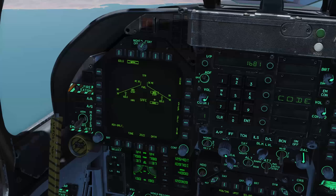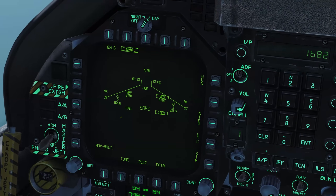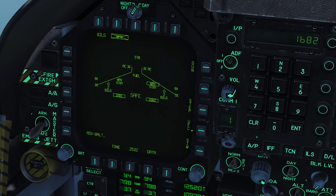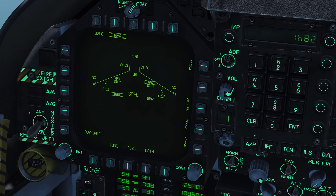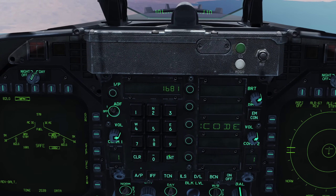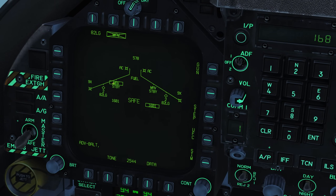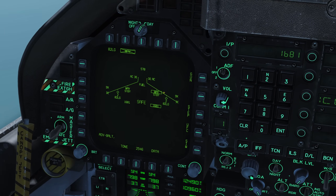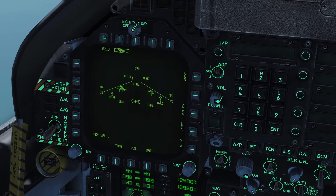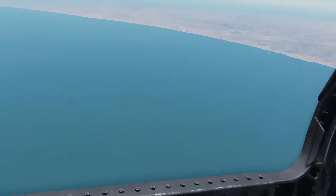Just say we wanted two different codes — one maverick on one code and another on a different code. We would take the second maverick on its own, box it, and select it as 1682 or whichever code we wanted. Then by pressing UFC again we can select which box we actually want to change. We've set it back to 1681 — both mavericks now operating on 1681 — and we can press Step to choose which maverick fires first.